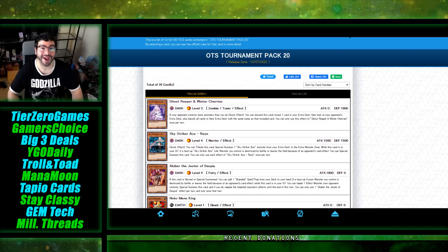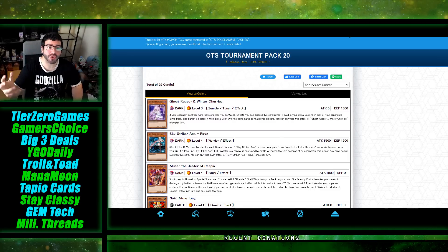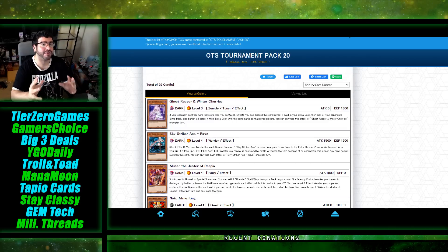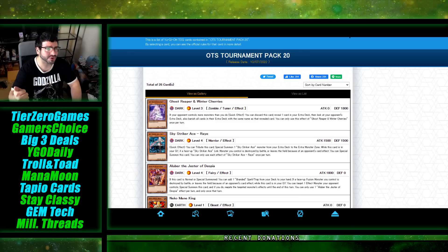What's good YouTube and welcome to an insane morning for YuGiOh — so much has been happening between the Adidas drop and the OTS Tournament Pack 20. We're going to break down a ton of prices that are going to get absolutely wrecked by what may be one of the best OTS Tournament Packs ever. You've got a Ghost Girl that is highly format dependent.